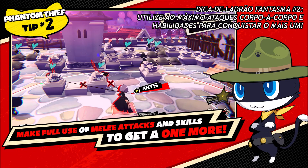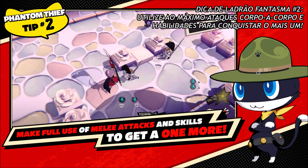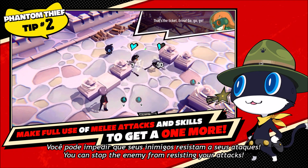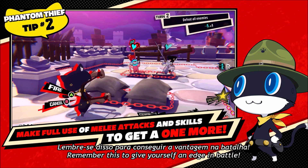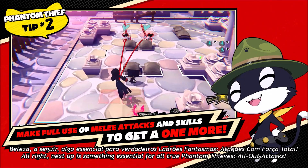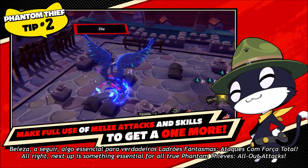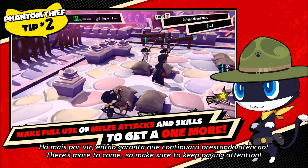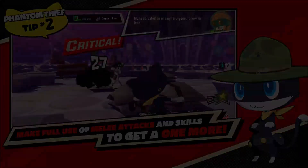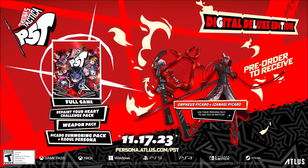Make full use of melee attacks and skills to get a one more. You can stop the enemy from resisting your attacks. Remember this to give yourself an edge in battle. Alright, next up is something essential for all true Phantom Thieves: all-out attacks. There's still more to come, so make sure to keep paying attention. We'll see you next time.